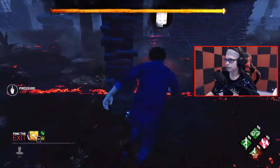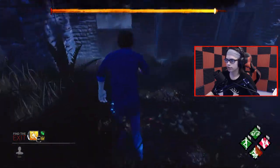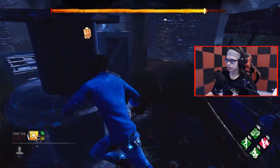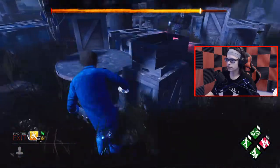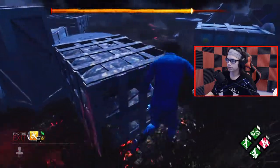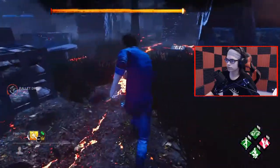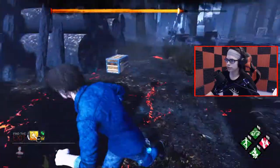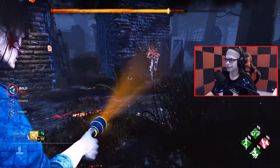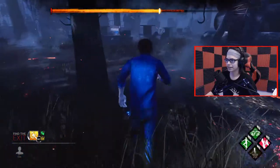Survivor is reactionary. Because I see he's vaulting that window, I have to go this way around it so it doesn't cut me off. And now he's running the path, so I can take the vault here. The way to run LLT walls is always trying to go for the fast vault, but just making distance — knowing when you can take a vault and when you can't.